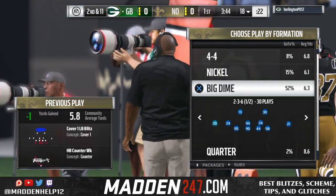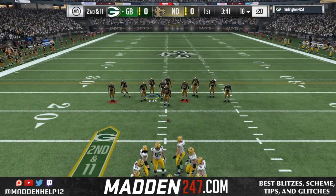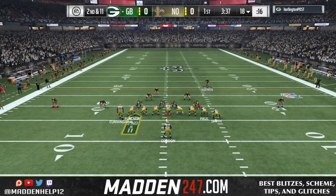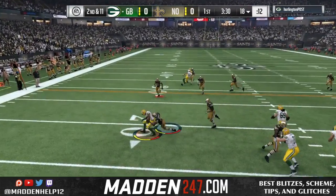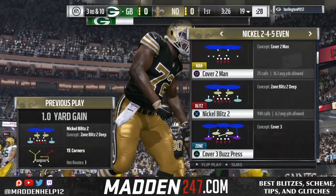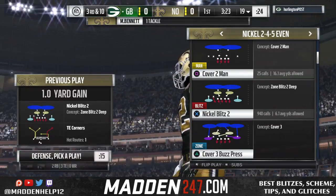Now we're going to try nickel normal, nickel blitz 2, and see if we can pick up the pressure. He doesn't block the tight end or the receiver on the left, but he does block the running back, and the nickel blitz still comes in. He's barely able to get it off in time. He doesn't have a receiver package in, which is a little bit to his disadvantage.